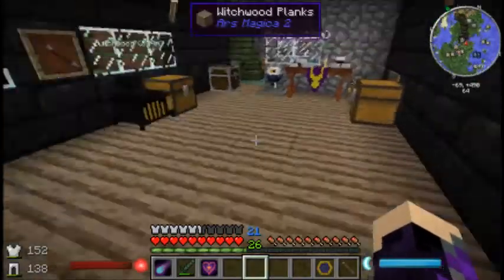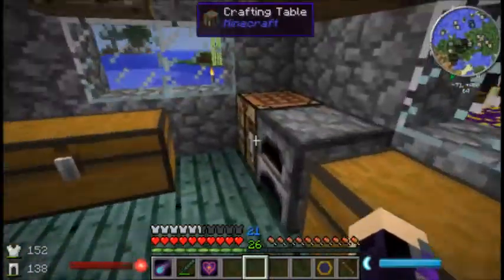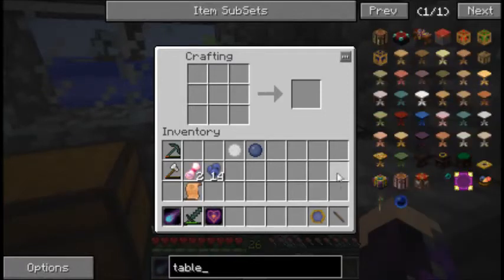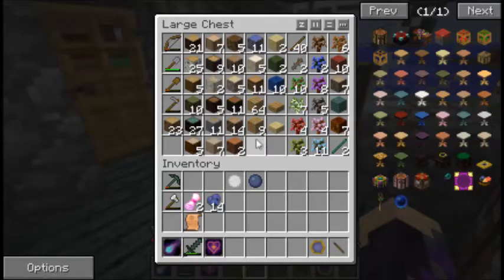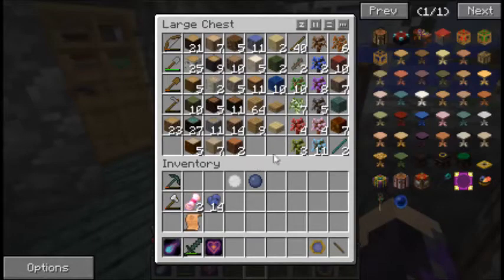We're going to make tables for Thaumcraft, get that area start filling up. So let's look at tables — we need the Thaumcraft table, which is three planks, three slabs, and two planks. Let's get some wood — said we needed to use up some of our wood. We have a lot of fuse wood — that's good for tools. Let's take some spruce wood. We have a couple planks — instead of making more, let's do oak wood.